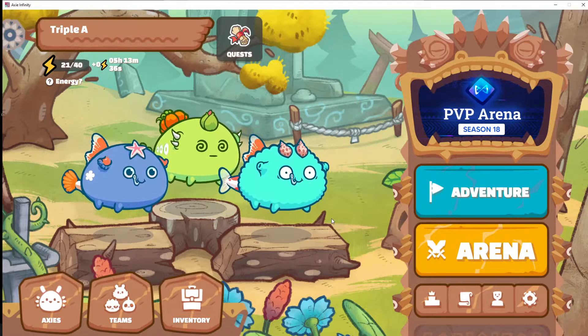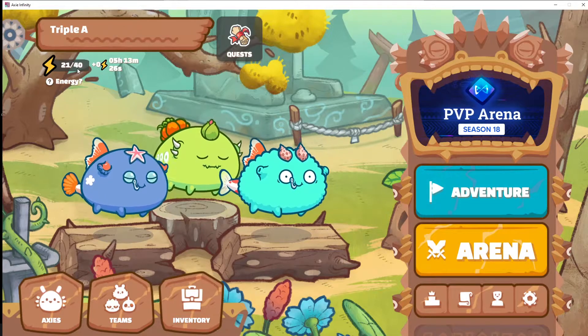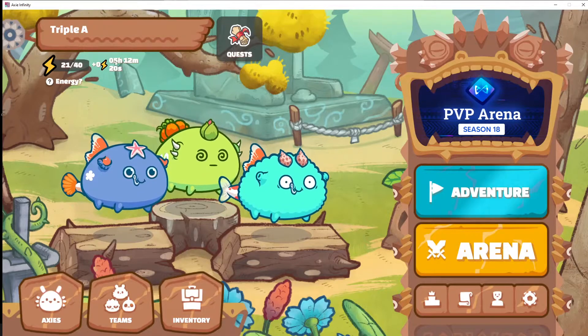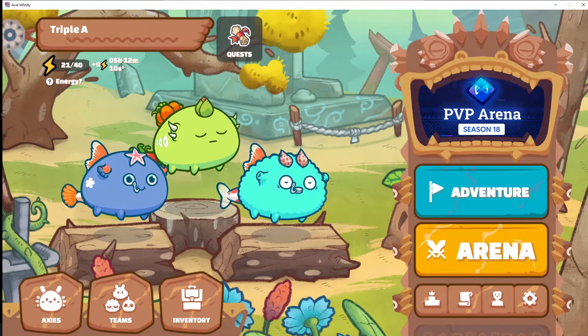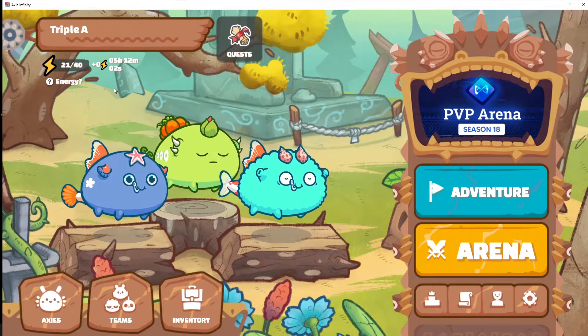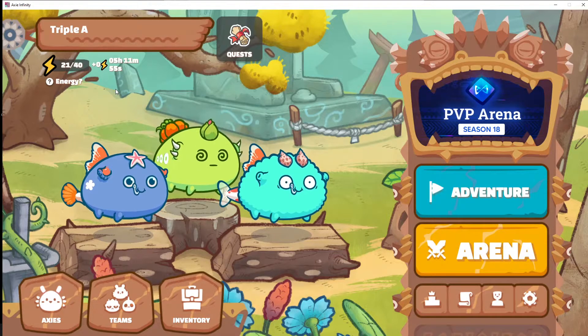This is the screen that you will come to and it'll have your name up here. This is the energy — I have 40 energy. You will probably have 20 energy every day. Down here it used to say things like '5 energy in 6 hours' — that's the old system. They used to give you energy back four times a day, but they changed that and haven't updated the interface. So ignore this. Every 24 hours at 9 o'clock, you will get all 20 of your energy points and then you spend them throughout the day.